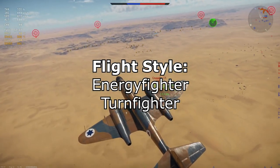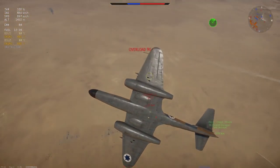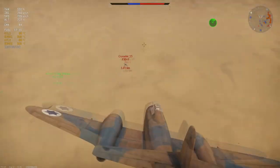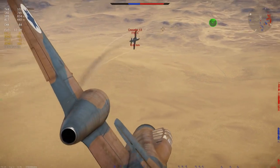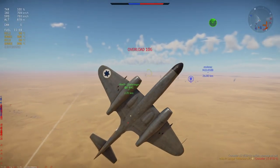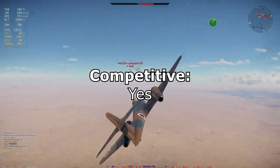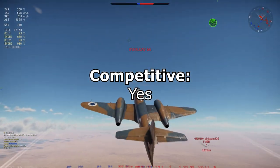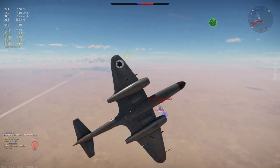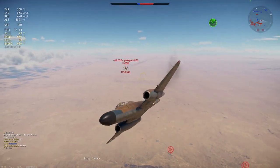The flight style in this plane is mainly energy fighter, because of the great engine performance. Vertical maneuvering and energy fighting are very pleasant in this plane. As a turn fighter she can also function well against most planes — she'll usually be the more maneuverable one, so once people start turning with you, you're generally at an advantage in the NF 13.